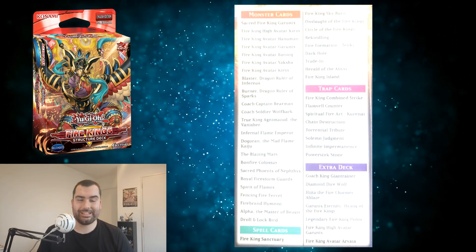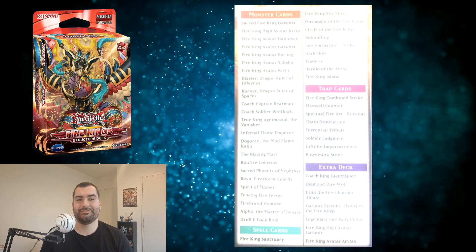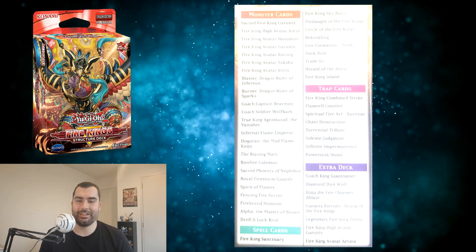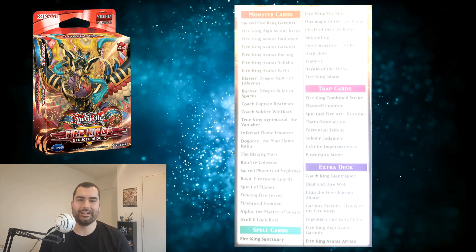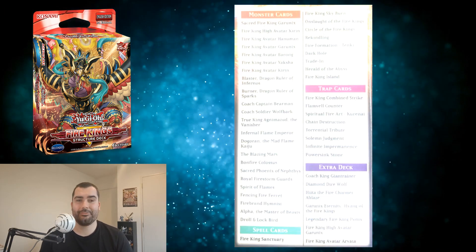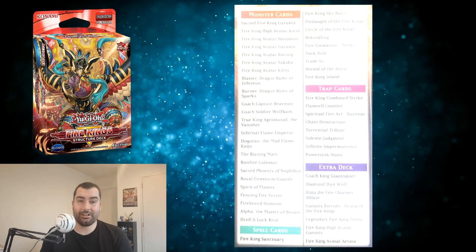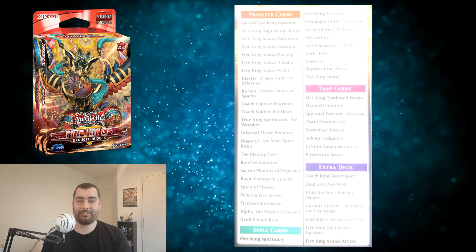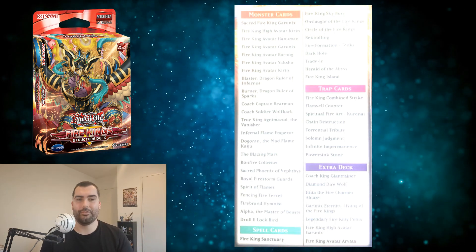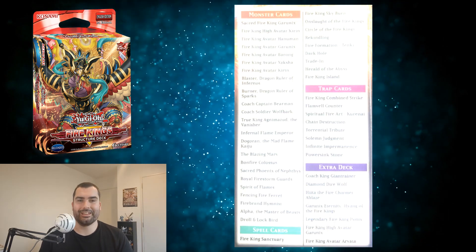I can't remember if it happened this week or last week, so I'm going to chuck it in here anyway just in case you haven't seen — this is the supposed completed set list for the Fire King structure deck. This is the retrain of the Fire King Structure Deck R in Japan. Nice things to see in here: we've got the Droll and Lock Bird reprint, the Infinite Impermanence reprint, Solemn Judgment is really nice. It looks like a really solid deck on top of giving you everything you need for the Fire King deck. I'm looking forward to it — I'm going to be picking up three of these when they come out for sure.